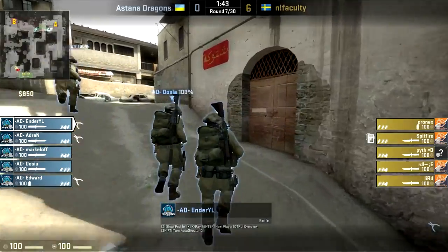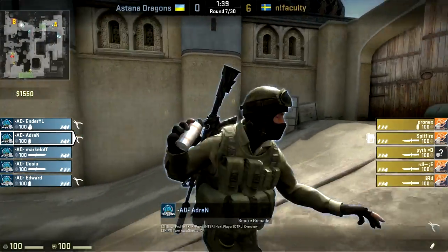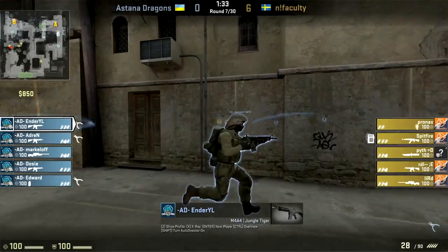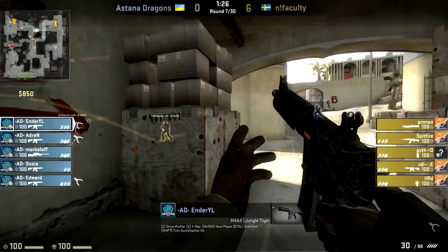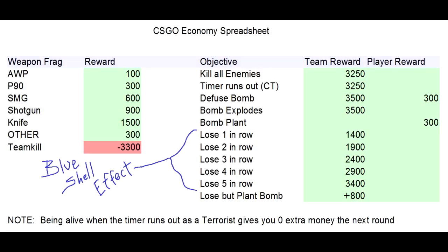Let's look at a common scenario: one team is winning over and over again, and the other team is losing over and over again. This is where the blue shell effect comes in. If that losing team just keeps losing, they're rarely going to have the chance to come back. So the game compensates — losing over and over gives you an extra 500 per round. Remember our diagram? Losing five times in a row gives you 3,400 — more than if you won.